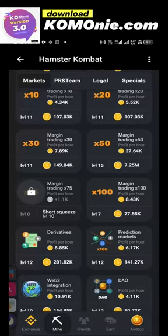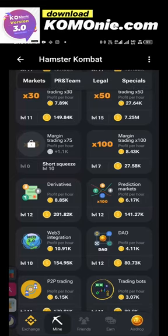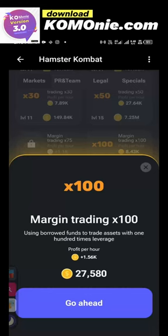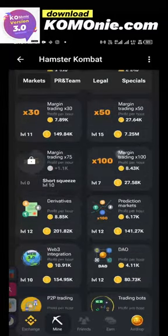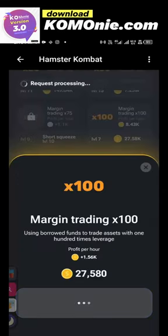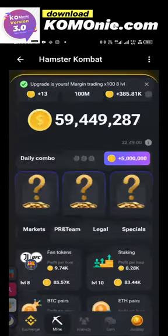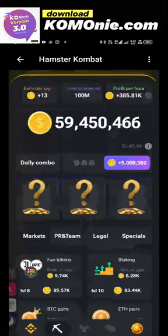Let me buy one as an example so you can see. They just launched this margin trading X100. I bought some and I'm currently on level 7. The next one I'll buy is 27,000. If I click on it, it will deduct 27,580 coins and the profit per hour it will add is 1,056. I'm currently on 384,000, so let's buy it — it deducts from my coins and adds to the rate. Now it's 385,000 per hour. I'll have to wait another hour before I can buy it again.